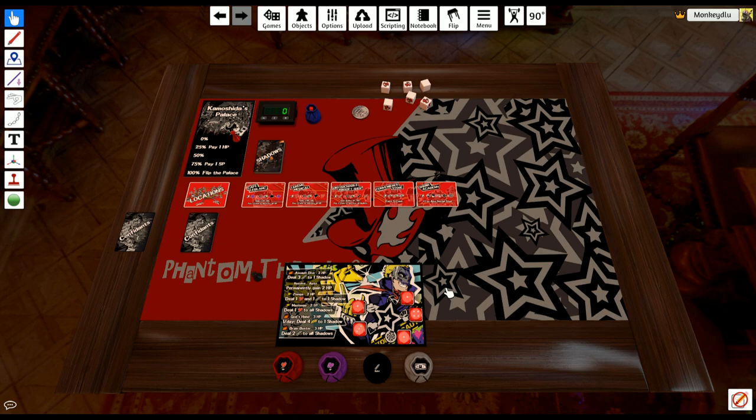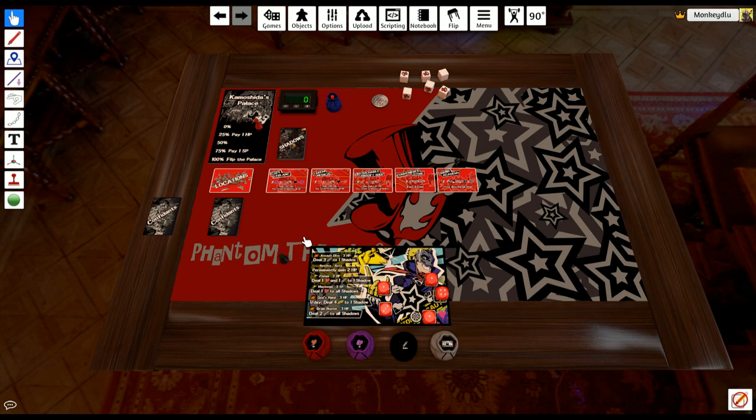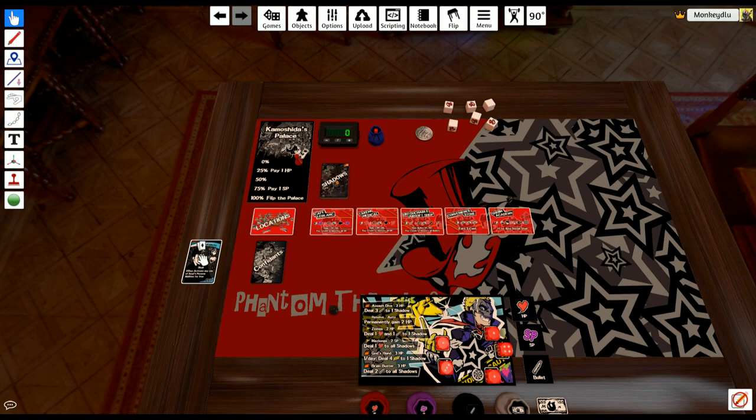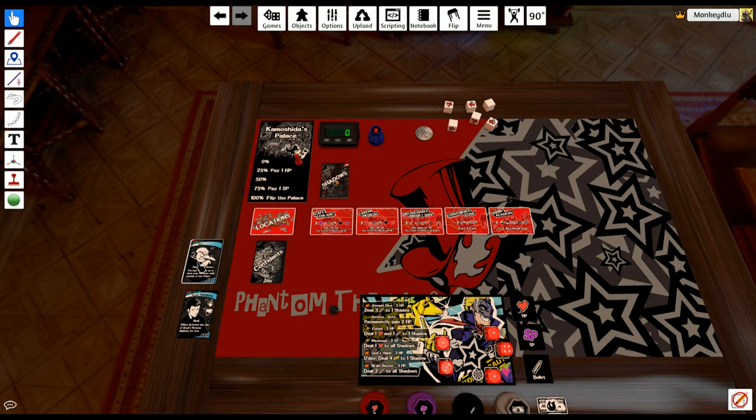That's how you keep track of his stats with dice, starting with the same face value. After you've done that, you want to give every single player one of each resource: one HP, one SP, and one bullet, as well as one cash. After that we have our five starting locations which are already laid out, and then we want to shuffle the shadows deck, locations deck, and confidence deck. For any given game, you want to remove your own character's confidant card. If you're not playing as the Joker, you also want to remove Caroline, Justine, and Igor.